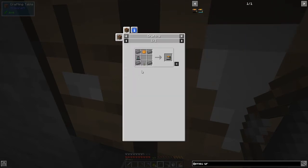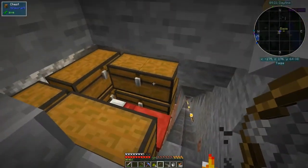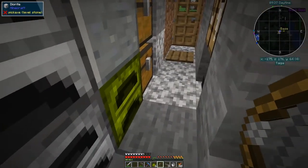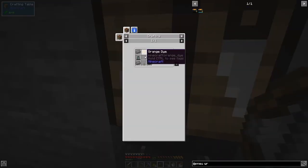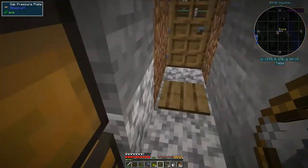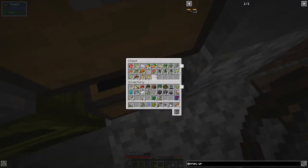For the wrench we need orange dye - that's yellow and red - plus a pressure gauge. We should be able to make that up - we need a pressure gauge, some redstone, and orange dye. For orange dye we need a yellow flower and a red flower. We've got a yellow flower here, and for red we'll take a rose.